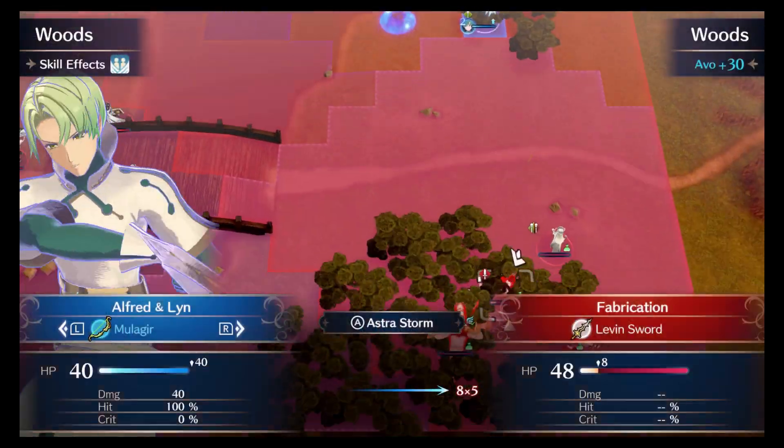Then I make Corrin aggressive by having Alfred drop an Astro Storm on a High Priest in the right corner that represents Sakura.